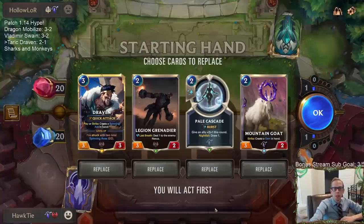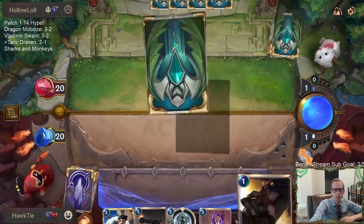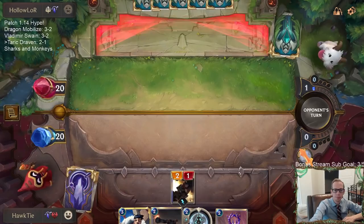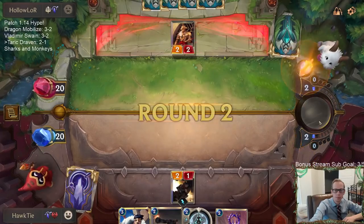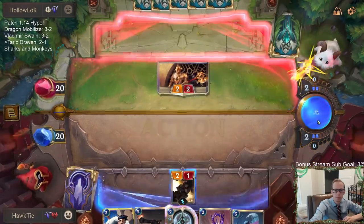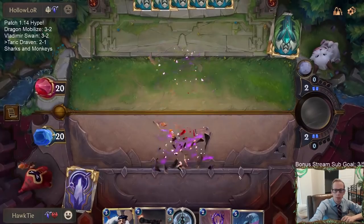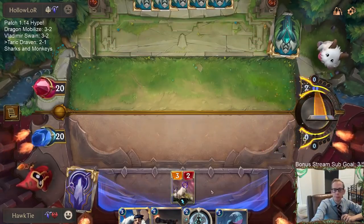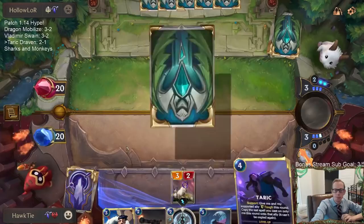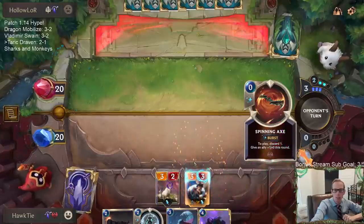Leona Diana - this looks like a pretty good hand. Keep it - I have my orders. This is the one true light. Let's take the trade. It's possible I just don't play the two-drop and have Pale Cascade available for Draven, so that if they play a three-six I would still be able to attack.